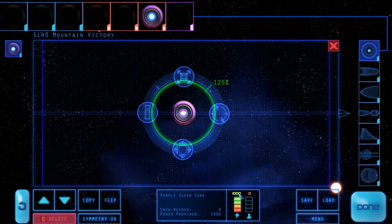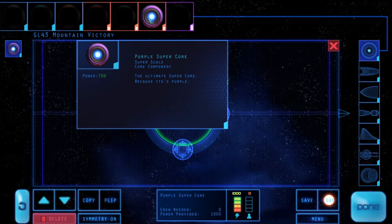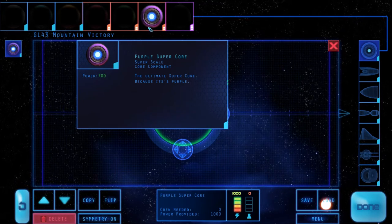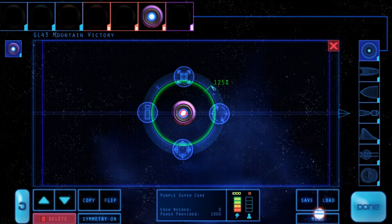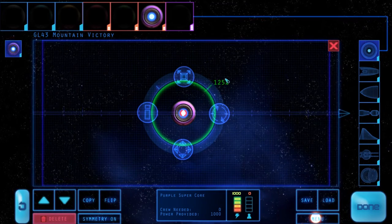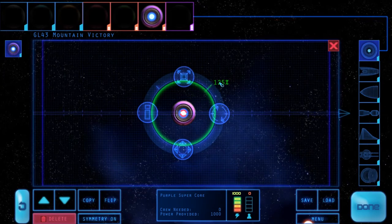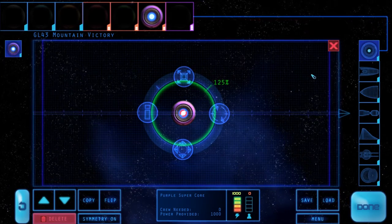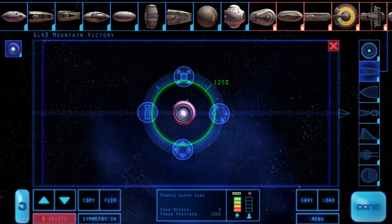You'll see that the core is providing 1000 power at the moment, which is not what it says up here — it says 700, but that should say 800 when I update the stats. When the core isn't attached to any other piece of your ship, when it's clear of all other ship pieces, it will be providing 125 percent power, which is why currently it's telling you 1000.